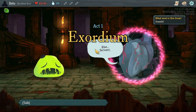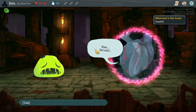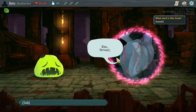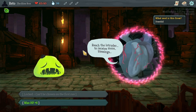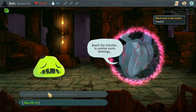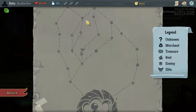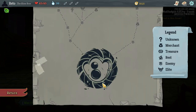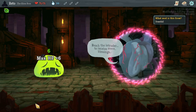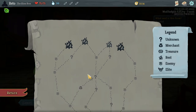I'll briefly explain the basics of Slay the Spire, but this is going to assume that you know the game a bit — it's been out for a long time. 'Rise Servant, reach the Intruder to receive more blessings.' We're going down — and we are going to be fighting the Defect. Very, very interesting. I'll take the max HP.